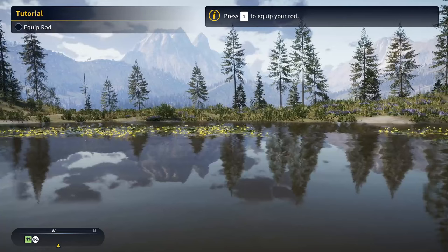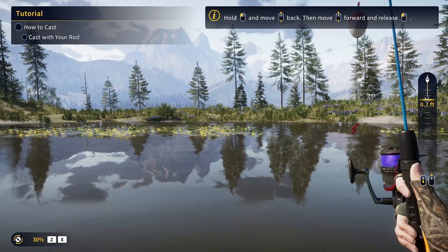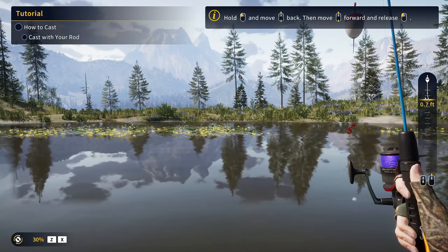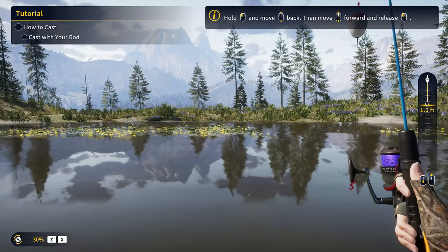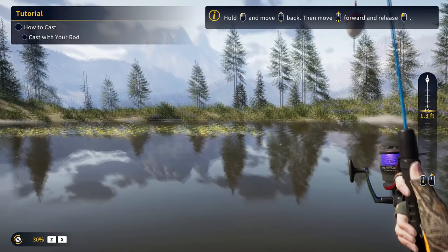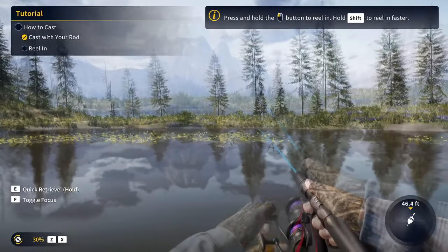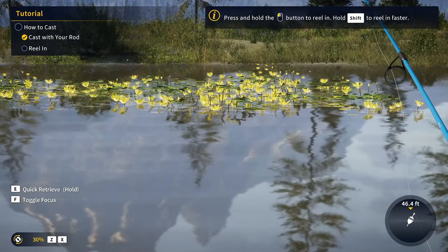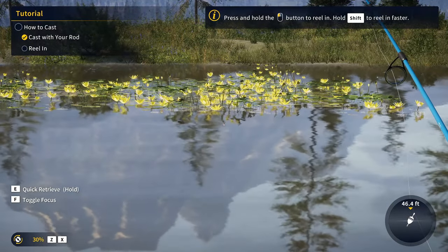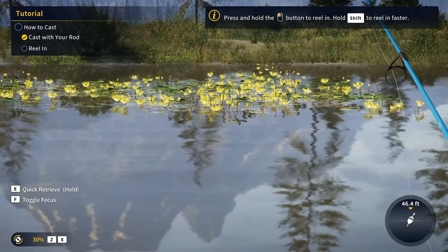Press number one to equip your rod. This is a bobber. I am on PC, so when you scroll your mouse wheel, that's going to allow you to select the distance you want your bait to hang. To cast out your rod, hold down the left mouse button, pull back your mouse, then push forward — that will cast out for you. Then press F, that is the focus button, and just wait for something to bite. You do need to be patient to play this game.